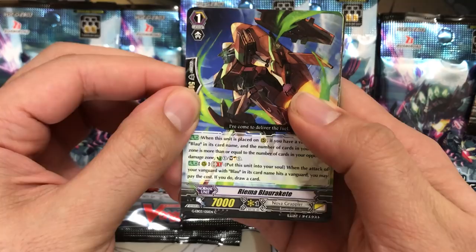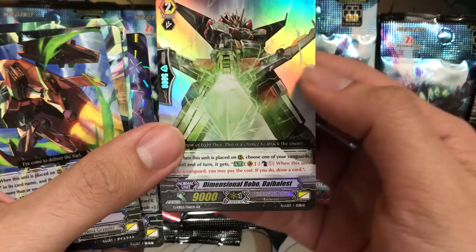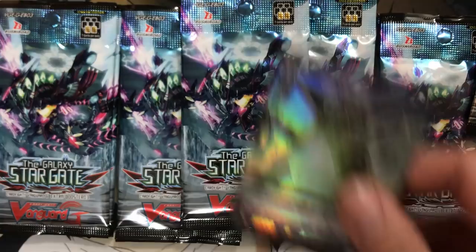Rima Blaukerit. A lot of Blau support too — I'm excited for that. It's the one deck I do want to work on along with D-Robos for this pack. Cosmic Hero Grand Rope, and Dimensional Robo Die Ballast — a good grade two for the deck. You're basically revamping the whole D-Robo deck with all the support from this pack, with just a couple cards from the old support.